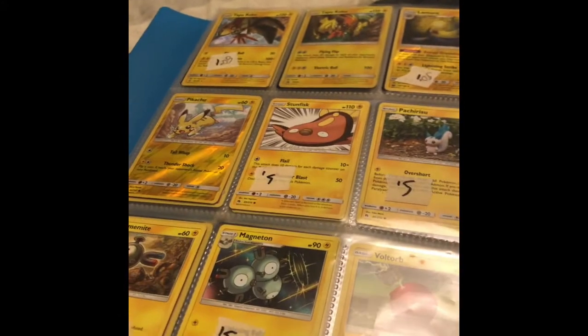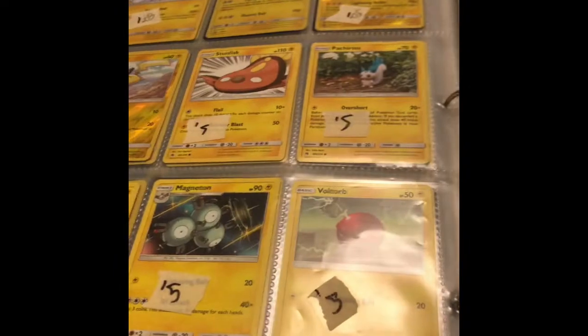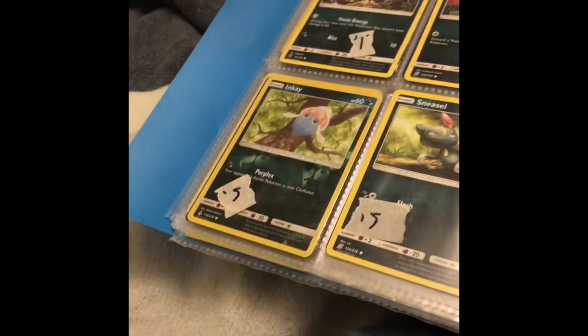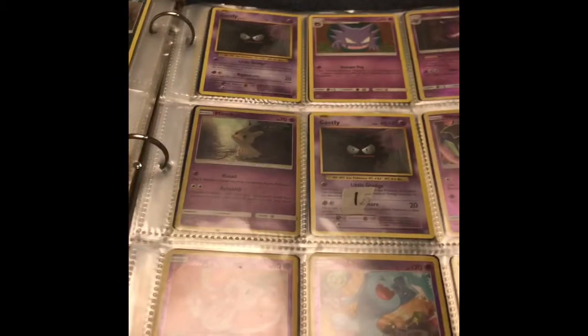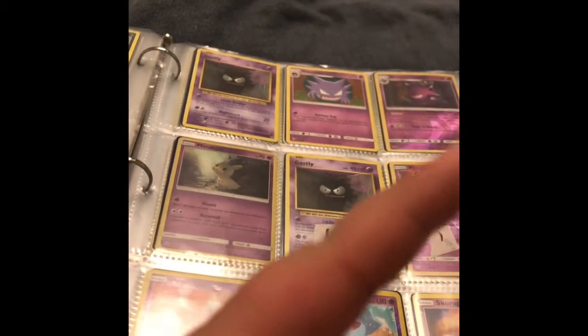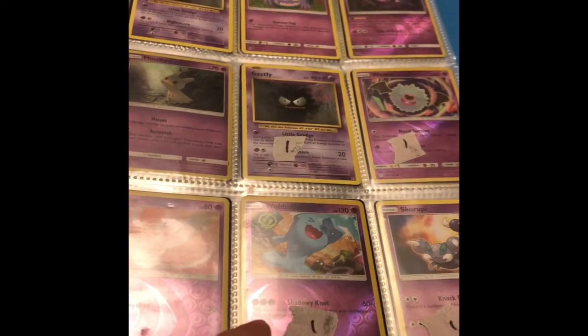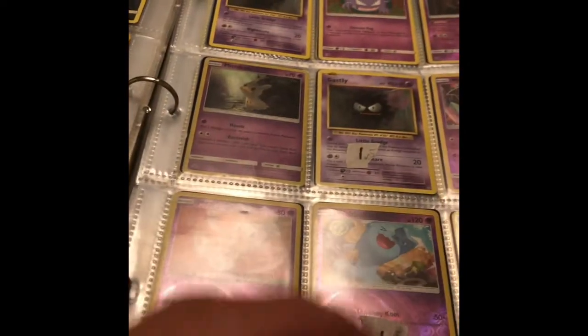Tapakoko Holo, Tapakoko Holo Promo, Lantern Reverse Holo, and Pikachu Reverse Holo. We got Pikachu. We got Ink K Reverse Holo down there. We got Gastly, Haunter, and Gengar. We got Mimikyu Promo Holo — and that Gengar over there is Reverse Holo. We got a Woobat Reverse Holo, a Wobbuffet, and a Mew Reverse Holo.